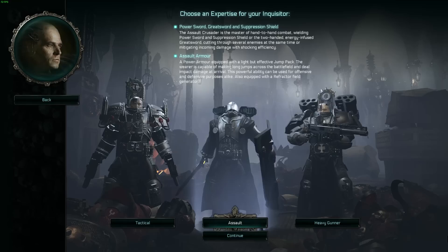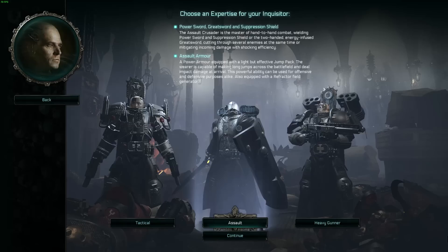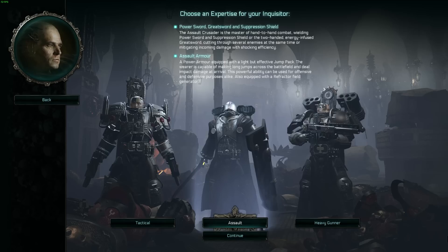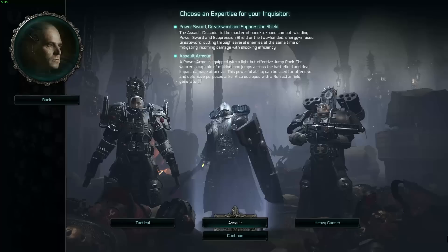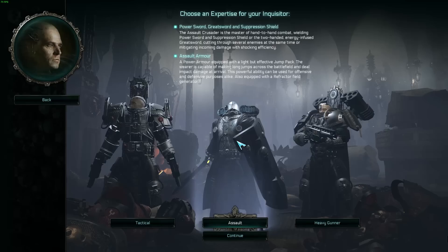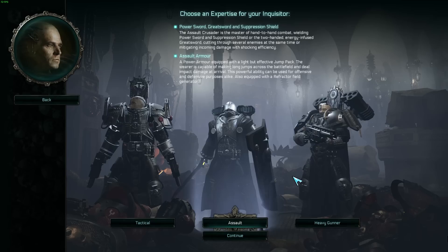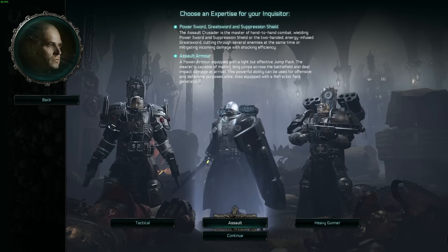I'm really trying to drive home that you should play how you want. Don't feel barred — the expertises are not a 'flavor of the month' situation with one being better than another. The little skulls with books below them in the progression tree mean you get an auto-point in one of the three talent trees on your character profile. For the most part though, all expertises play the same, just with different unlocks at different times. If you want close combat from day one, play Assault. If you want range, play Heavy Gunner. If you want both, pick any and slap on whatever items you want.